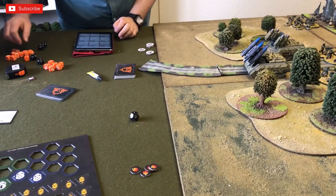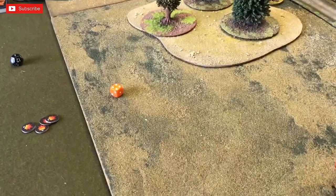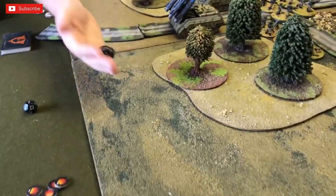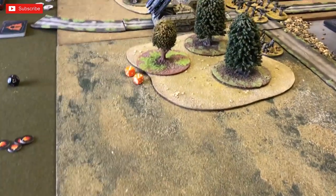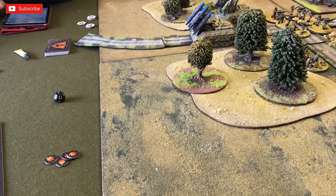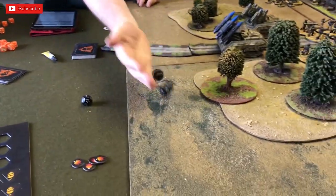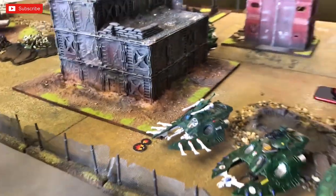Two front lascannons fire into a central tank — needing four and three respectively, both hit. Two dice needing fives against tanks — a large blast marker. Multi-melters from both tanks go into another: needing fours for three hits, needing fours to wound tanks — a large and small blast on that vehicle. The Executioner fires its cannon and plasmas into an obscured unit — minus one to hit, three shots needing fives — one hit needing seven, no damage.